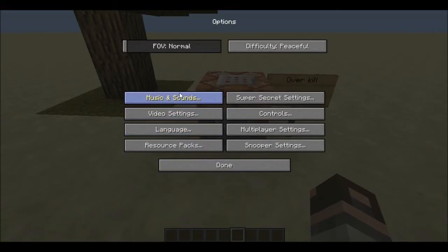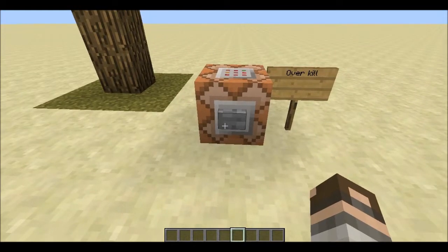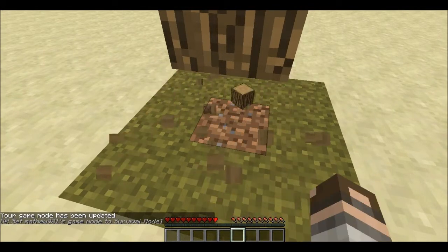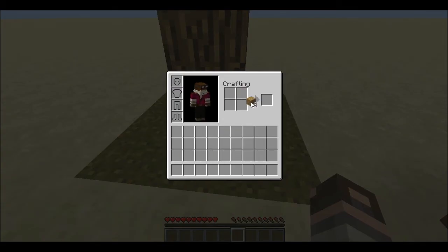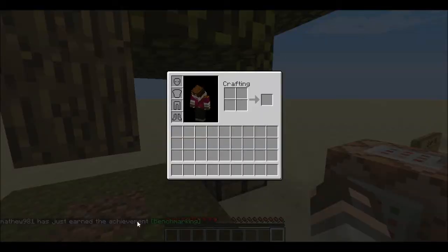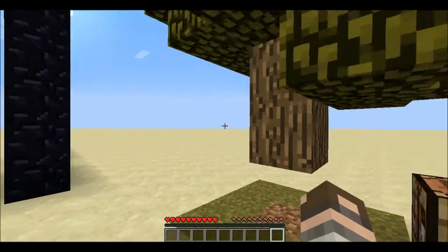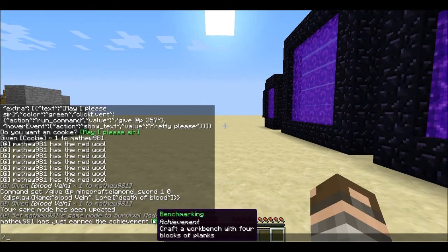This has to do with the new achievement menu. You see that there are no longer these blinking arrows, but more of these newer-style ones. Now you see that when I craft something — benchmarking — it announces to the chat that I made an achievement. You can hover over it and it tells you the achievement: crafting a workbench with four blocks of planks. This announces it to the entire server, which is something most servers are probably going to want to disable because it can be a bit annoying.